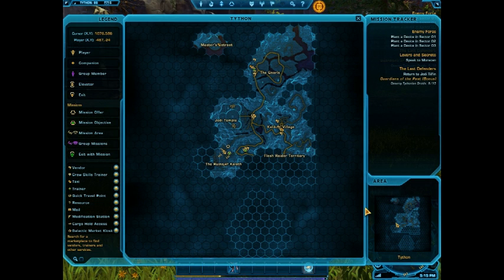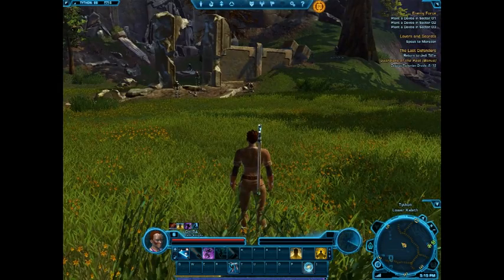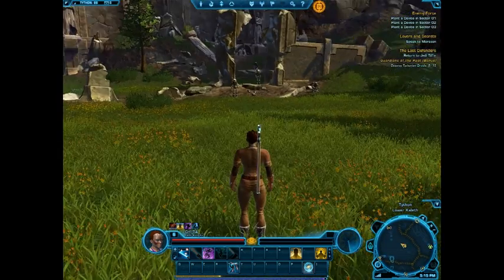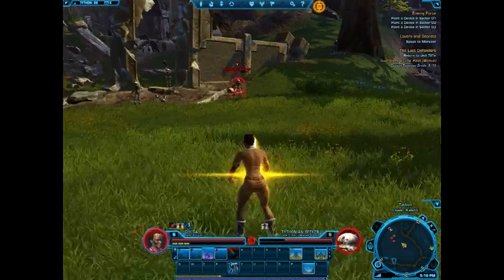These symbols actually don't point to a specific mission item. They actually tell you where within a certain area you can find what you're looking for. It seems like that should be obvious, but I've heard that some people had some trouble figuring that out, so just in case...